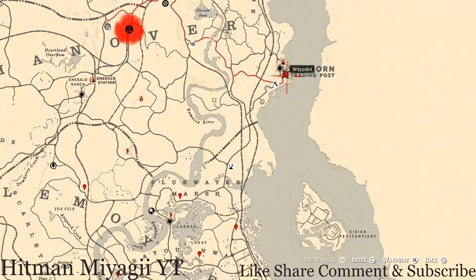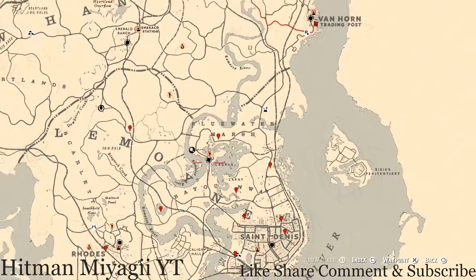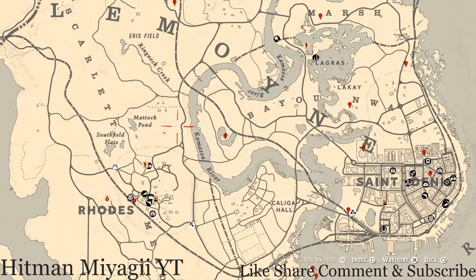You can turn that bottle into around $200 for the moonshiner role, or turn it in to Madame Nazar for the collection money. The cycles for today, Friday September 24th, are: family heirloom cycle 6, all luxury cycle 5, coin cycle 4, arrowhead cycle 6, wildflower cycle 6, antique alcohol bottle cycle 6, all tarot card cycle 4, bird egg cycle 6, and fossils cycle 5.